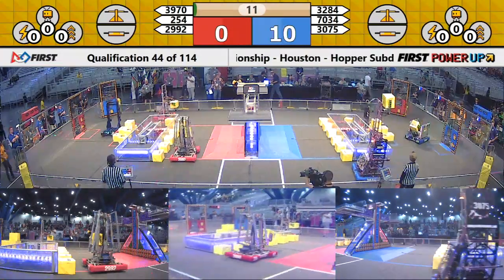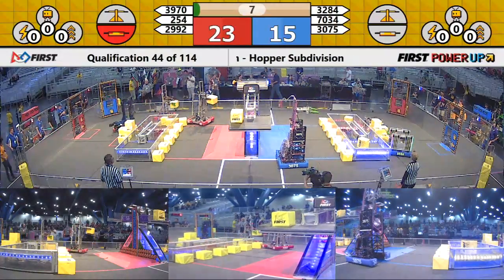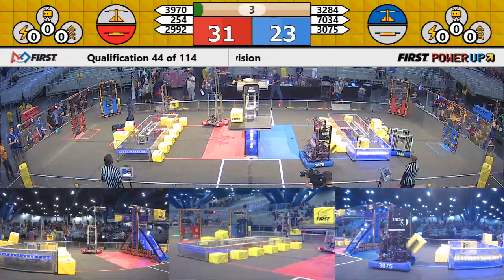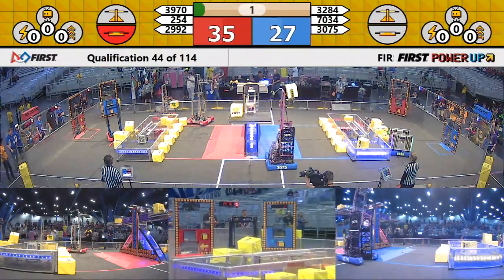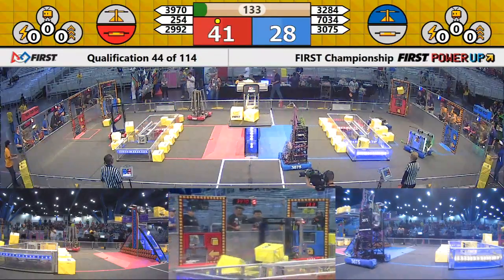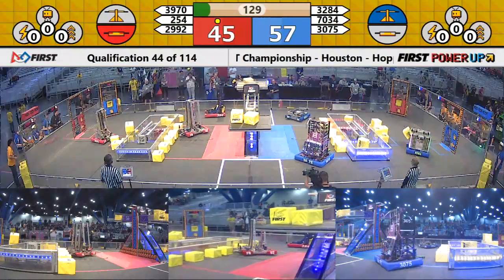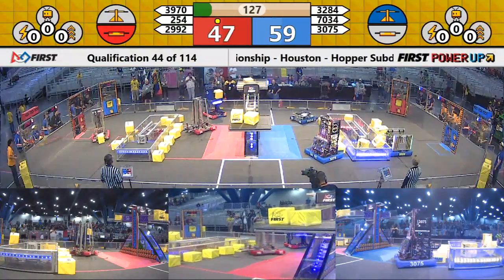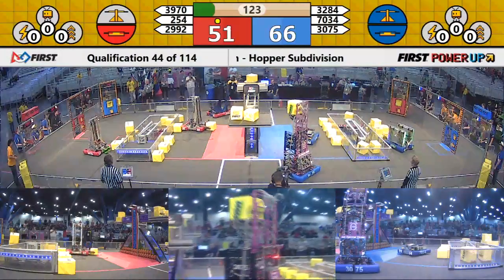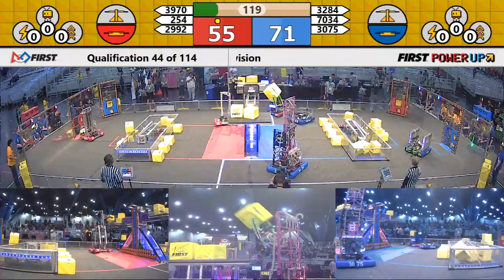All six robots moving in autonomous quickly. One, no two cubes over on the red switch, one on the blue switch, one on the red on the blue side of the blue switch, and two on the scale for the blue alliance. The red alliance is going to get credit for their execution in autonomous — they will get a ranking point at the end of this match.